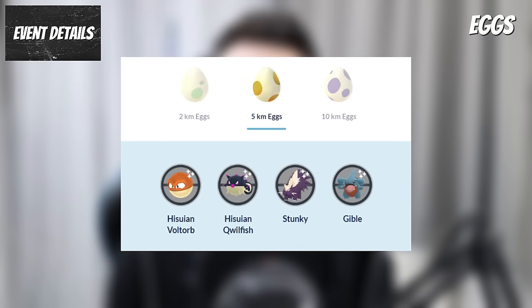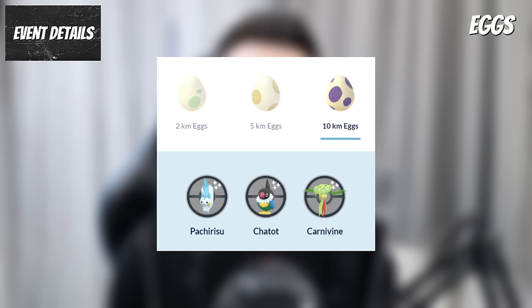In five-kilometer eggs will be Hisuian Voltorb, Hisuian Qwilfish, Stunky and Gible, and in ten-kilometer eggs will be the regionals: Pachirisu, Chatot and Carnivine.